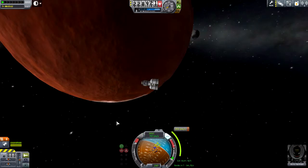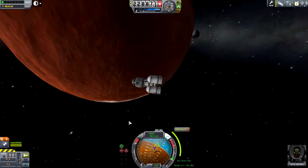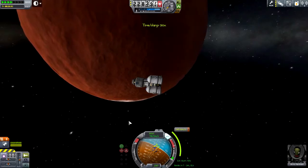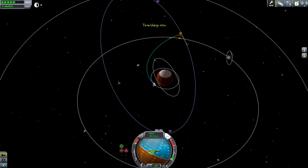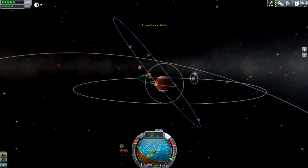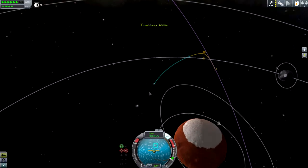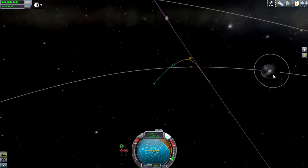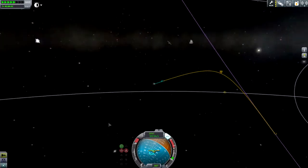Since we lost our engineers, we no longer have the capability of checking how much acceleration we have. Let's turn it on for a couple seconds — it's going to take about a minute to do the burn, so we'll wait until about 30 seconds before to start. Our periapsis is 35, that is workable — we'll just slow down when we get there. It's in a bit of a weird angled orbit, but that's not a problem.